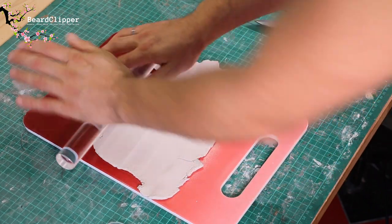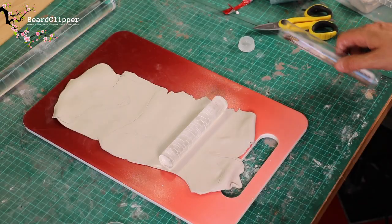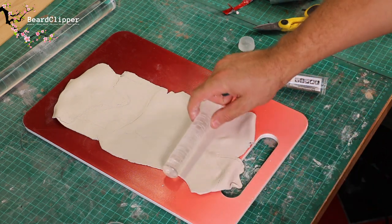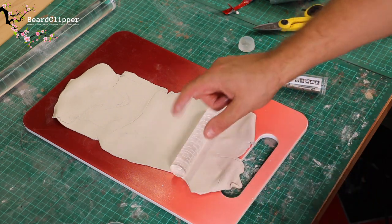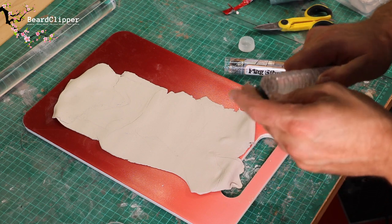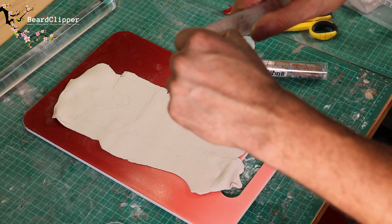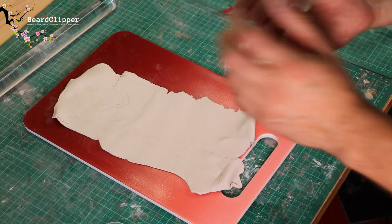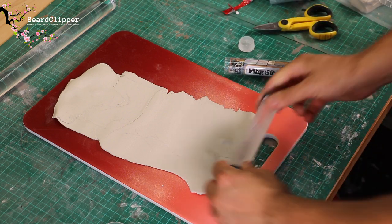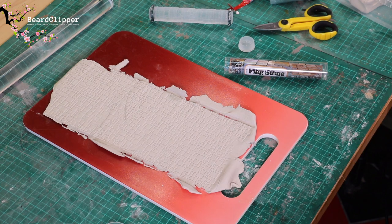That's rolled out. If I was trying to do something which was not a ruin, the folds would be an issue here. However, that's actually going to work quite nicely when I get it in place. I'm going to transfer this over to the model now. I've brought over the tray and a cutting implement to help. Offering it up — you can see it sits in very nicely in that length. I'll trim off these straggly bits to make a straight edge.